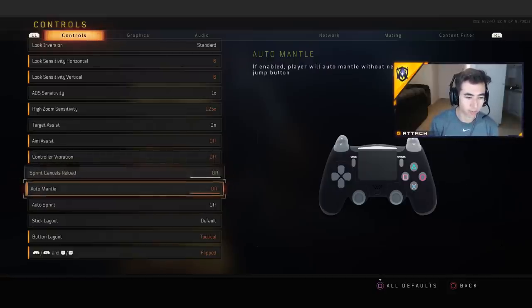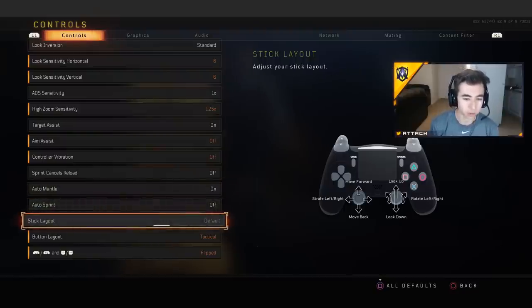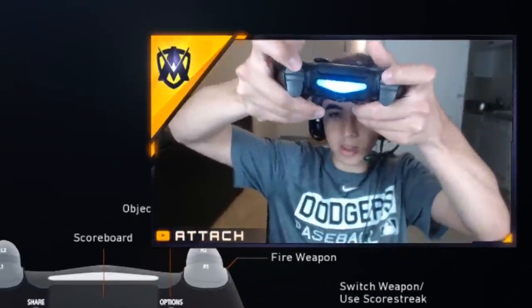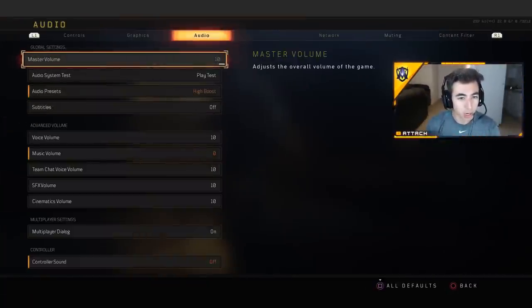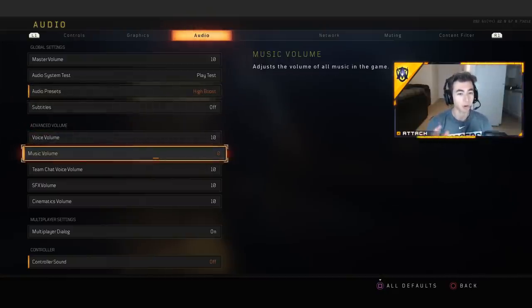Sprint cancels reloads — off. Automantle I usually put on so I can mantle into buildings quickly. Auto sprint off. I play stick layout default, button layout tactical, and I play tactical flip. So I shoot with my bumpers, not my triggers. I use my triggers for healing and other things. I play brightness at 50%, high boost audio preset. I put my music volume all the way down.